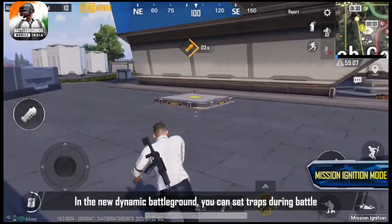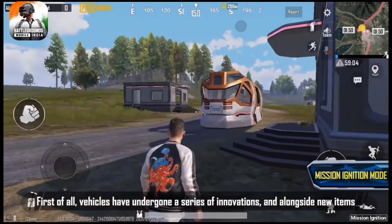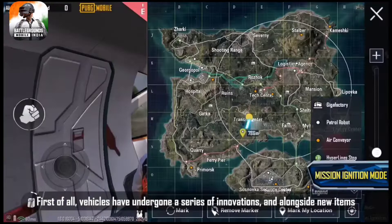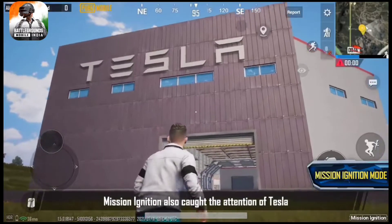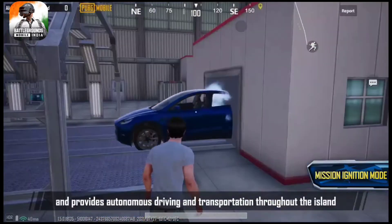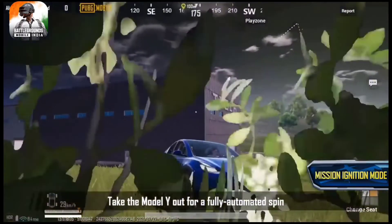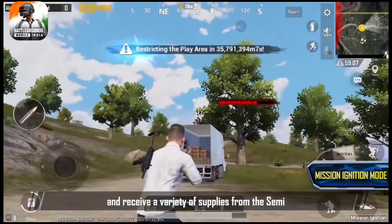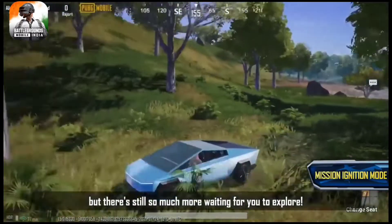In the new dynamic battleground, you can set traps during battle, diversifying your battle tactics. Vehicles have undergone a series of innovations, and alongside new items, allow you to quickly traverse the map. Mission Ignition also caught the attention of Tesla, which has established a gigafactory on Erangel, and provides autonomous driving and transportation throughout the island. Take the Model Y out for a fully automated spin, and receive a variety of supplies from the semi.